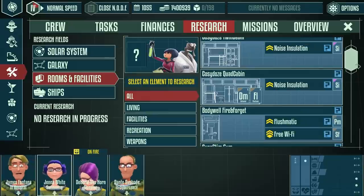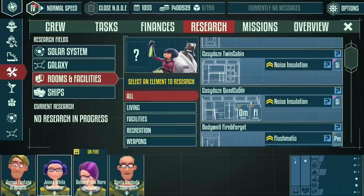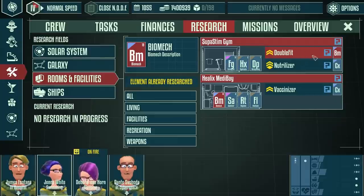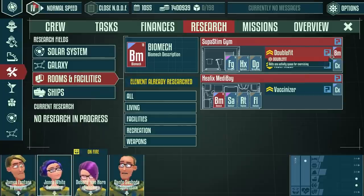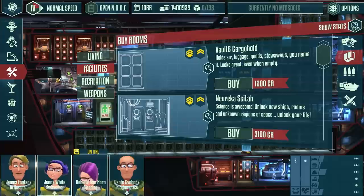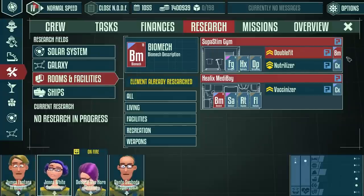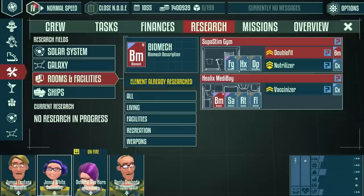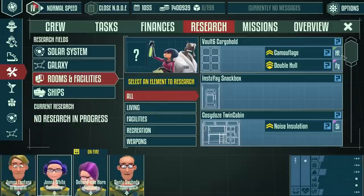When you research one of these things it will often affect other rooms as well — for instance, noise insulation affects both the twin cabin and the quad cabin. Here, Double Fit, if I research it, will also have an effect on the medibay — it adds one active space for exercising, and I guess that also makes extra place for sick people. I really like the way they did the research system and the ability to upgrade certain rooms — that functionality is really cool.